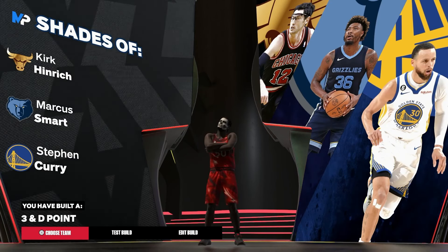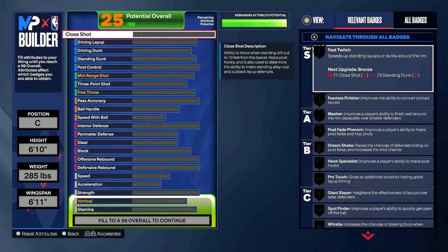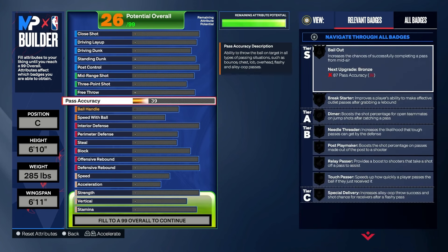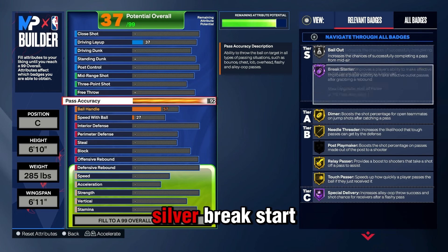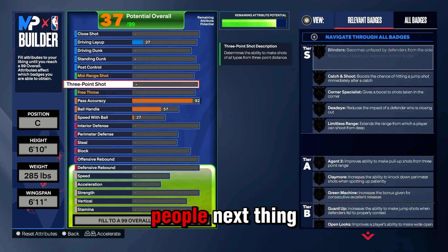I'm about to make this Jokić-inspired type build — it's not a Jokić build, I will have a Jokić build later. One of the first things we're gonna do: Jokić is a passer, so we want to do a passing and shooting type center build. That's what it's inspired off of — not a pure Jokić build because we're gonna have defense. I can't play with no D. So the first thing we're gonna do, add the pass accuracy to 92 — that's gonna give you Bailout, Silver Break Start, and all that. You'll be able to pass really well as a center, like a triple-double effect.